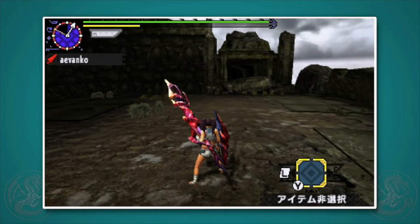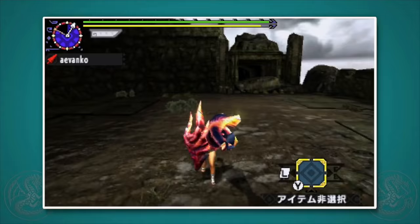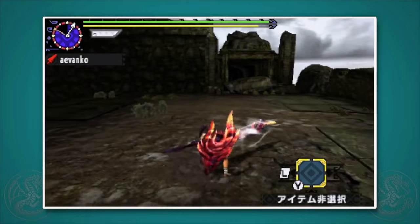Outside the standard thrust attacks, you can press X plus A to do a swipe. This attack has what we call super armor, so you won't get knocked out of it if you get hit by a teammate or a small attack during the animation. This attack works just like a normal thrust, so it can be swapped in and out during your three-hit combo.